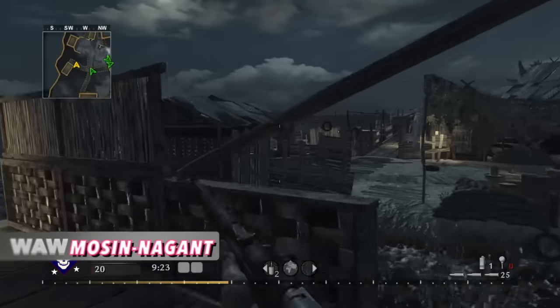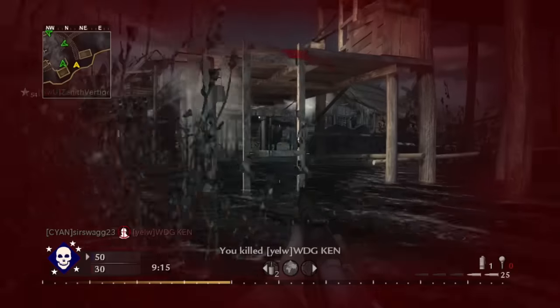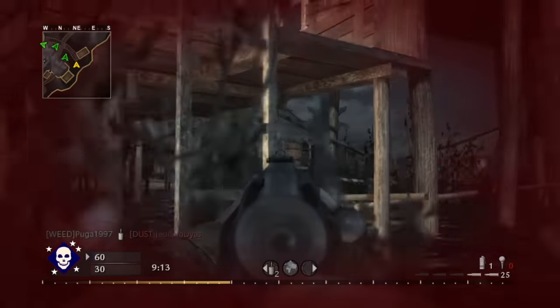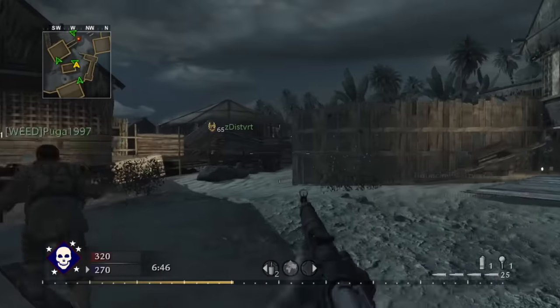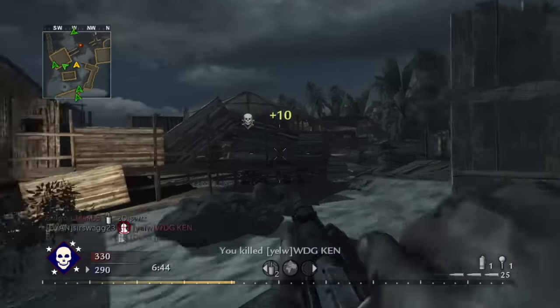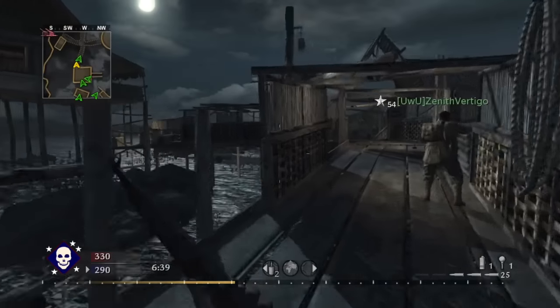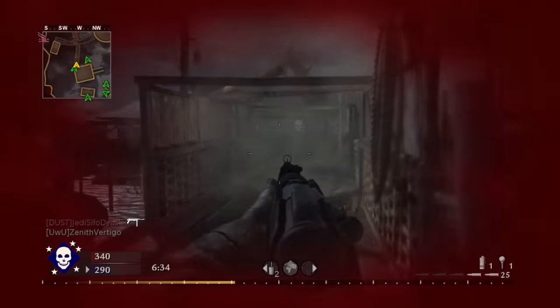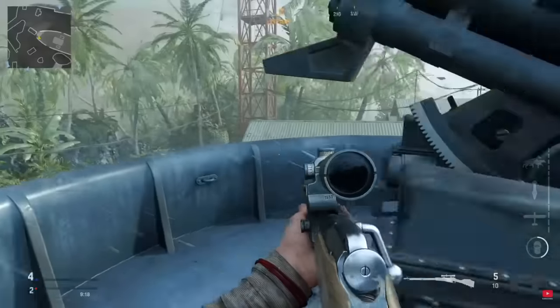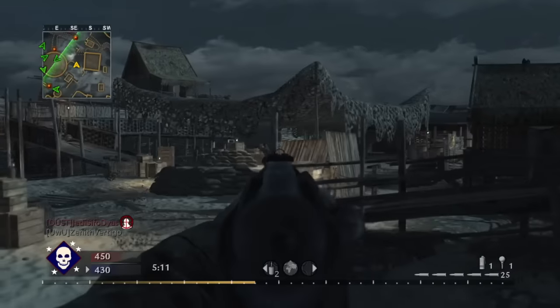World at War, the Mosin Nagant. Sniper rifles are always a big part of Call of Duty, and everyone remembers the Springfield and PTRS-41 as the top two snipers in World at War. But I've never heard or seen anyone bring up the Mosin Nagant since 2008. It has a painfully slow fire rate at 45 rounds per minute and was a hit marker machine — an awful combination. You had to get a neck or headshot to one-shot the enemy, making it the most useless weapon in all of World at War. You may also know it as the three-line rifle from COD World War 2 or Vanguard, which is the same weapon, just using a different name, and it was much improved in those games.